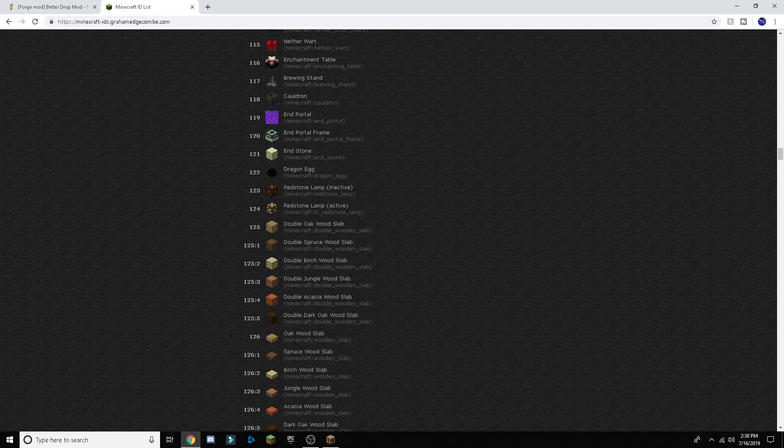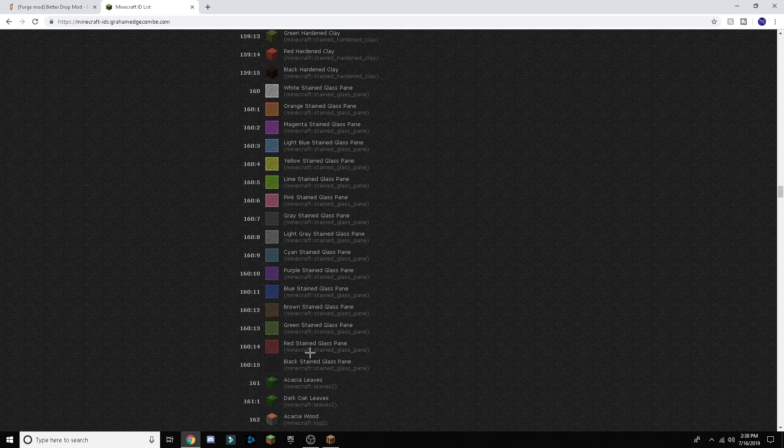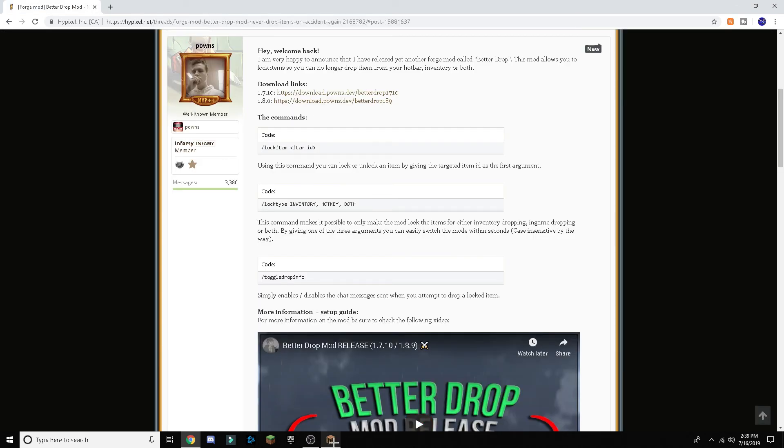Then you can type the ID. Say you wanted a barrier — just do lock item and then 166, with a space between that. Another command is lock type, and then inventory, hotkey, or both.